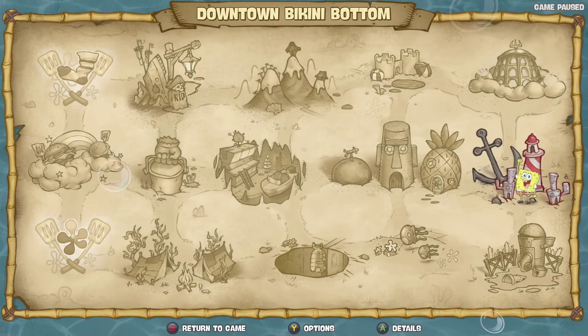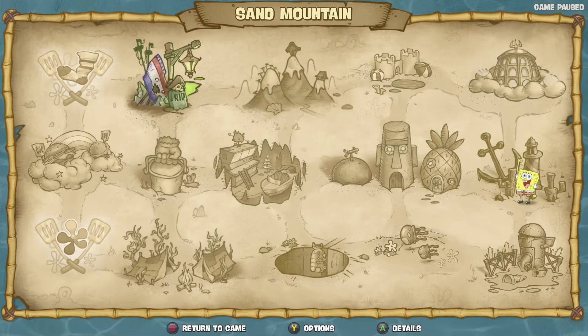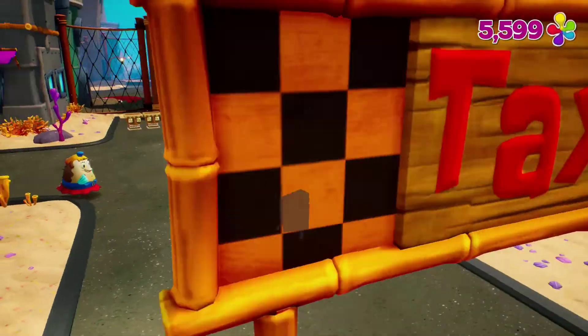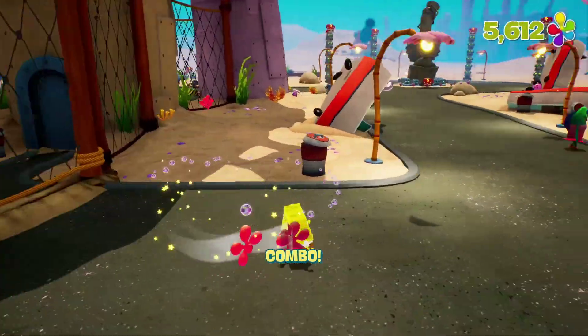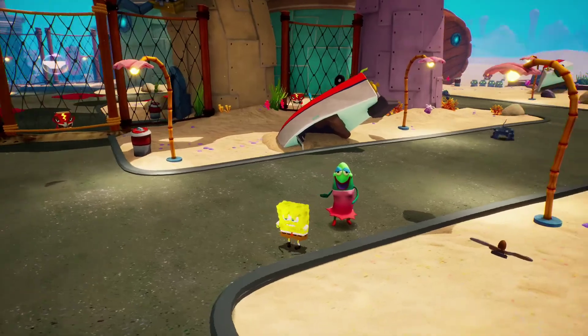Now, taking you to this map here, you can get a good look at just all the different places that you can visit throughout the game. Any place you go so far has really just been you get to meet a familiar character — like here you have Mrs. Puff. I forget if Spongebob has a driver's license still in this game or not. Probably not. Maybe never.